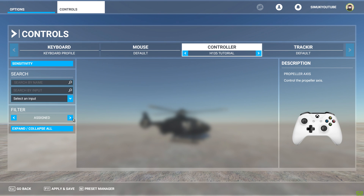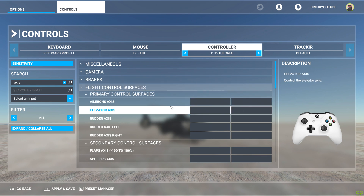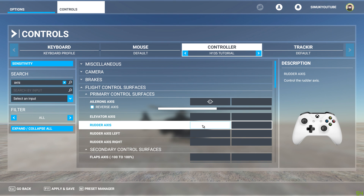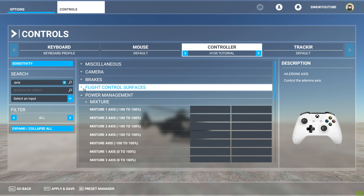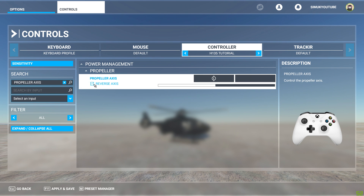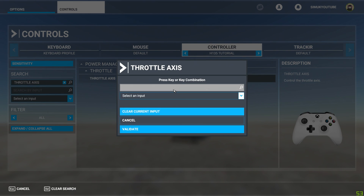So this is the H135 Tutorial preset — you can see it's completely blank, and that's intentional. What we need in here is to bind some axes for flight control. For the ailerons, on the left thumbstick, left and right — validate that. Rudder axes, I put left and right on the right thumbstick. Then for propeller axes — which is basically your pitch, what tilts the propellers forwards and backwards — on the left thumbstick I use up and down axes, reversed.